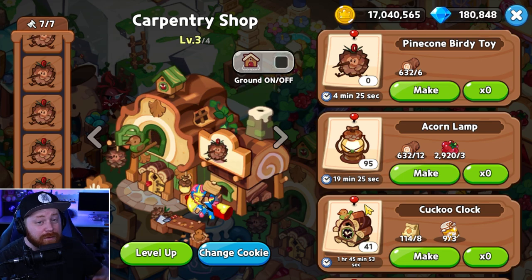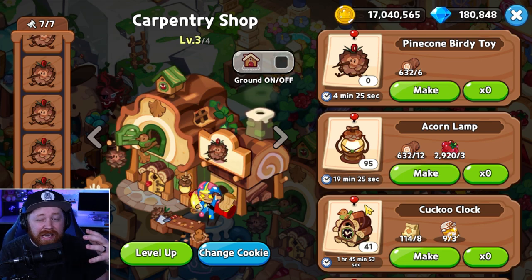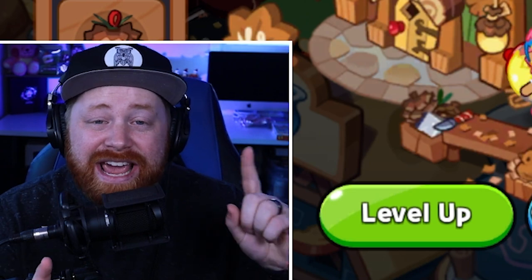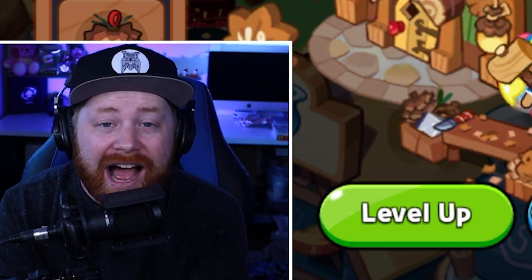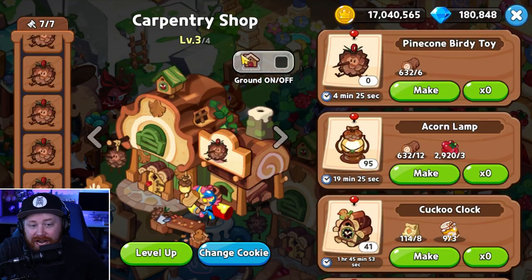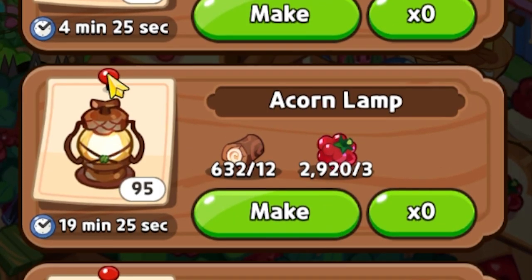Diving into the third free-to-play tip: time management. It's 100% fact that the more time you invest playing this game daily, the more results and progression you'll get — however, not everybody can invest the same amount of time. This is a big tip for free-to-play players who constantly complain about not having enough resources. It boils down to utilizing different building timers to your advantage based on when you can actually play the game. Check out the carpentry chop here at level three — I've got three different options available.